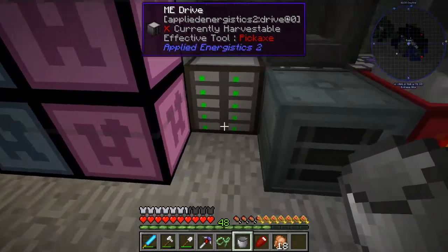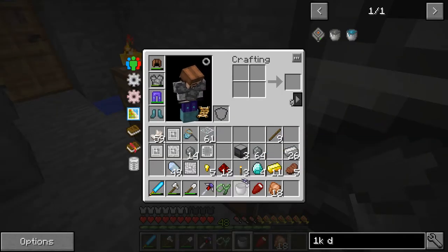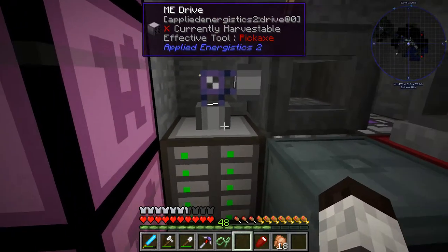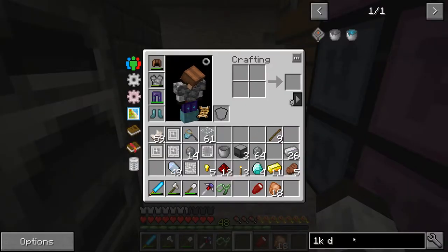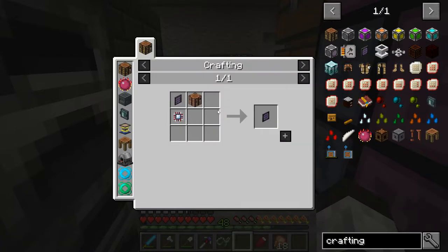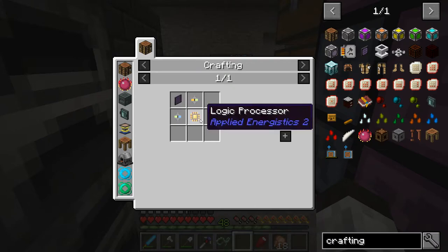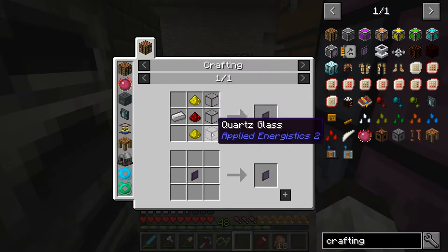That's all that's needed — the drive is good to go. But how do you get stuff into it? That's the next thing we're going to work on. We need a fluix cable first — we'll put this on top to connect everything. On this section we're going to put a crafting terminal. Looking at the recipe: it takes a crafting table, a calculation processor, and an ME terminal — which needs another logic processor, an illuminated panel, more glass, glowstone, redstone, and iron. Very doable.